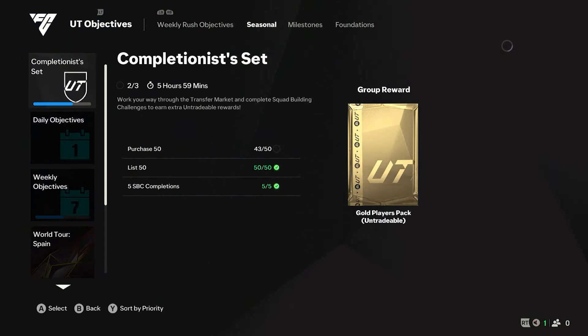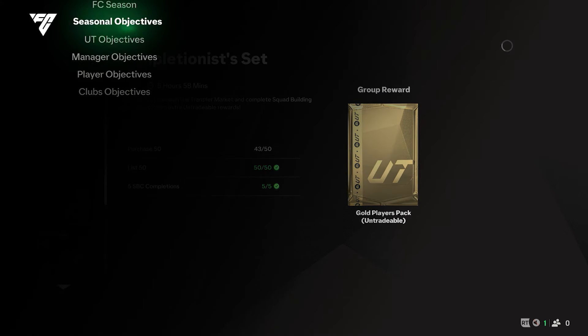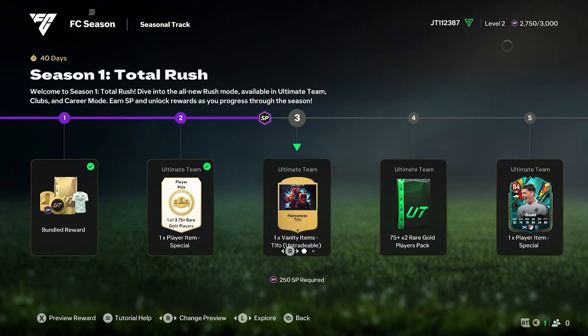You can still find it from here. If you press LT or L2 for PlayStation, you can go up and you will see the FC Season. You can obviously go through all of the Objectives, but the FC Season can be got from here.